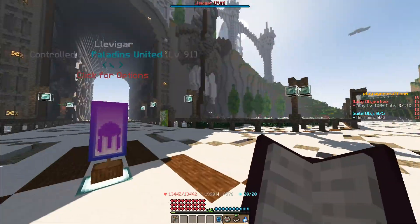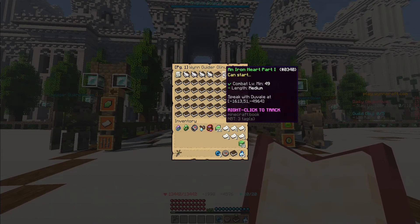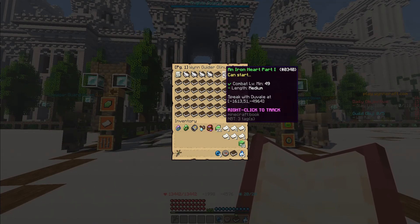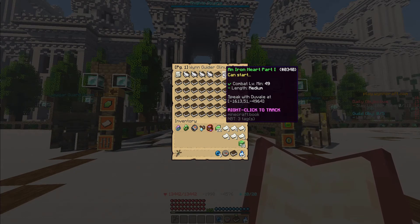Hello dudes, it's me Olinus10 here, back with another Wynncraft Quest Guide. Today we are taking a look at An Iron Heart Part 1. It's a combat level minimum of 49, it's a medium length quest. You might need some potions for this one, there's a bit of fighting.